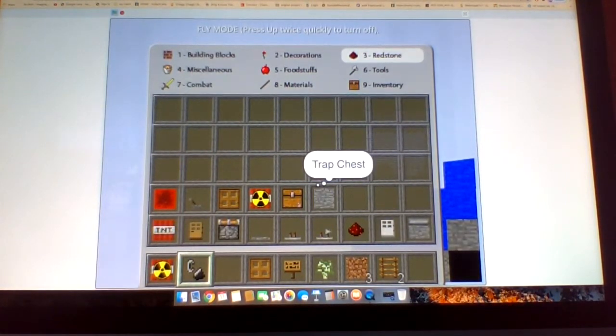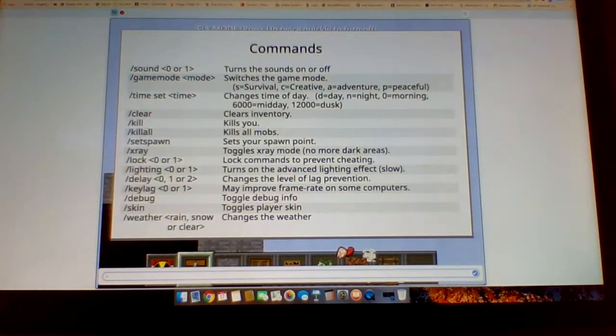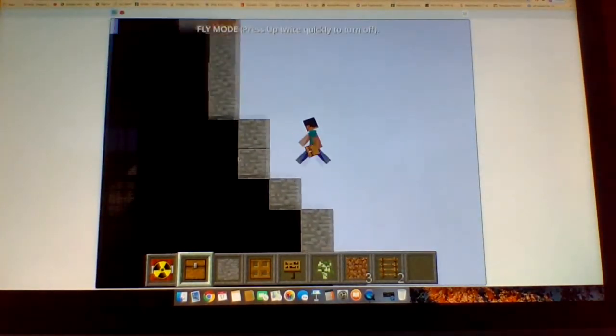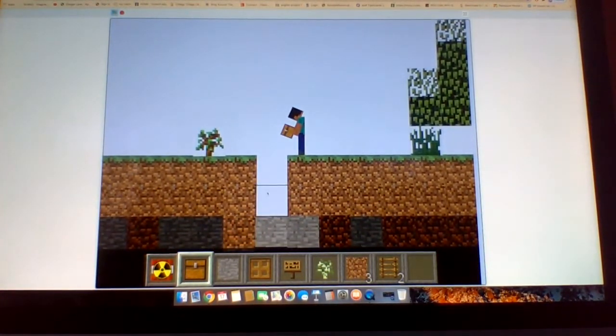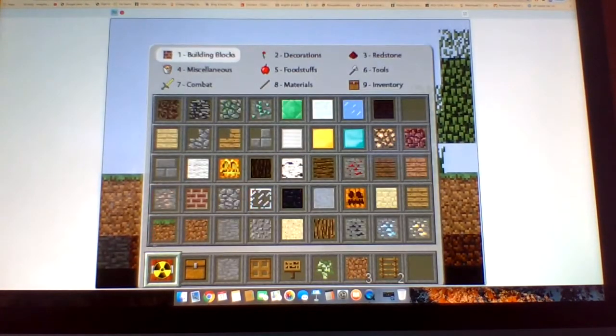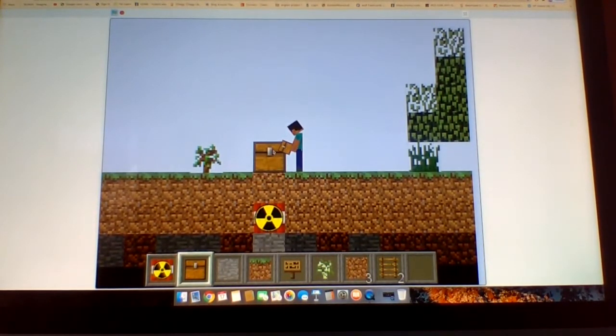A trap chest — hmm, what does it do? And what is this, a fine stone? Okay let's try it. Now I'm gonna try the trap chest. I want to put a nuke and some grass in it to see if it works. Okay, I want to try and open it.